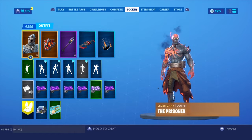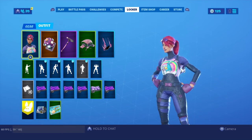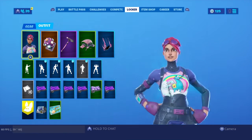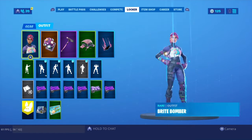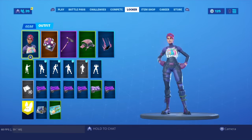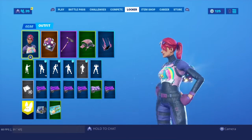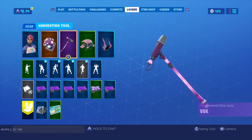All right, let's go on to the next one — here is Bright Bomber. She looks cute and nice with her combo. These might be terrible combos to you, but in my opinion these combos are kind of great. This Bright Bomber one — she looks great, and the back bling looks great and sweet with her pickaxe.